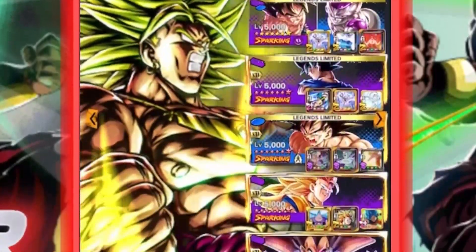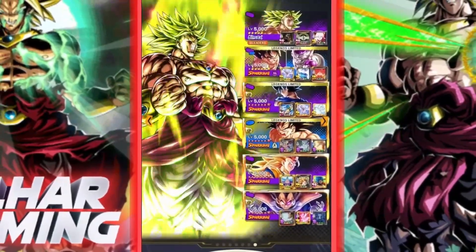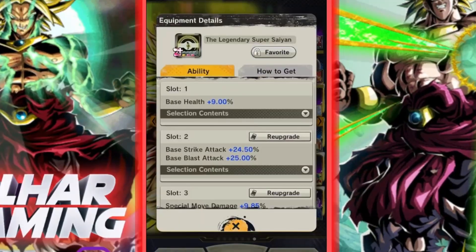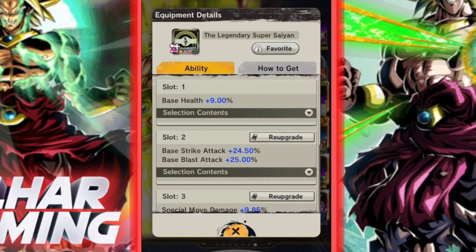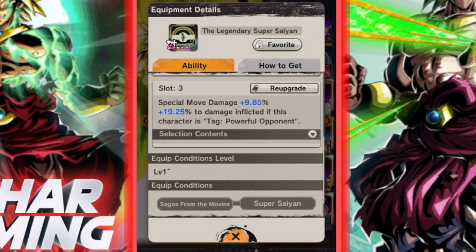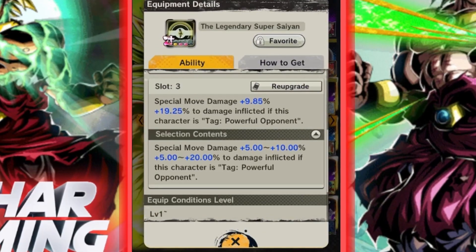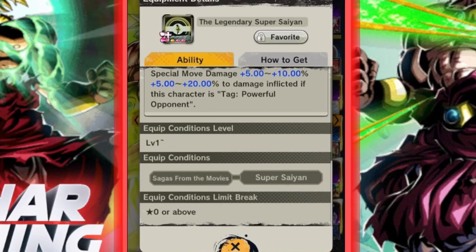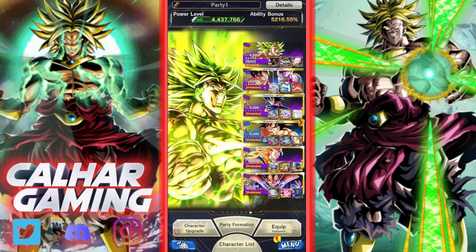Here's the team we're going to be using — basically a Saiyan team. There are a lot of Zenkai abilities on this team, two of which are going towards Broly. The main thing we're looking at is this new unique equipment, which is almost like a secret unique equipment for Ultra Broly. It's even called 'The Legendary Super Saiyan' — gives base health up to 10%, strike and blast attack up to 25%, special move damage up to 10%, and an extra up to 20% damage inflicted if the character is a powerful opponent. You need to be saga from the movies and Super Saiyan, which pretty much all the Brolys except the base form ones fit.